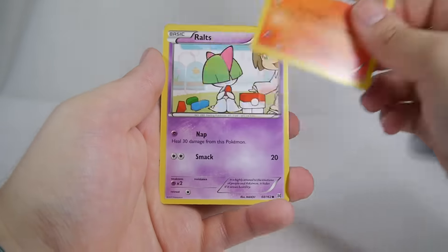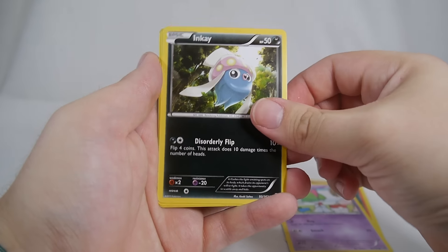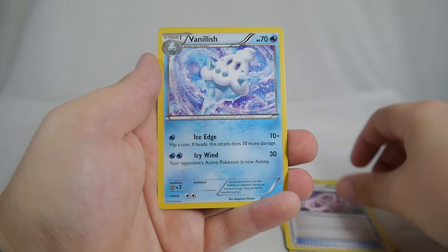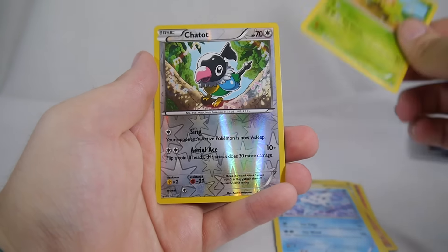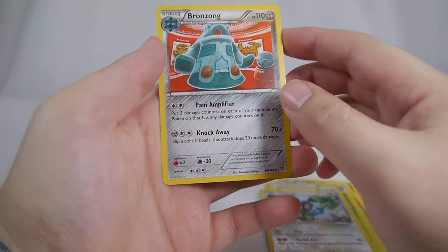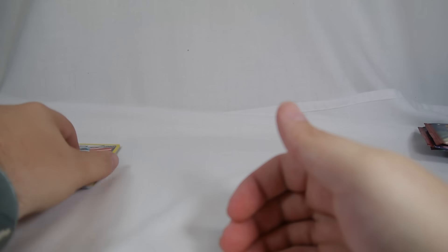From the first pack we have Pansear, Ralts, Inkay, Swinub, Noibat, Mewtwo Spirit Link, Vanillish, and Quilladin — love that art — a reverse holo, and Bronzong is our rare. Ooh, Bronzong!